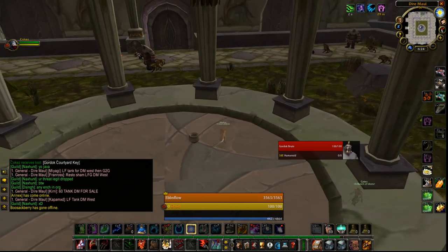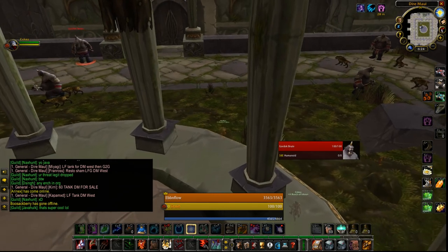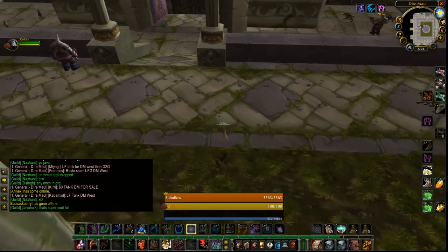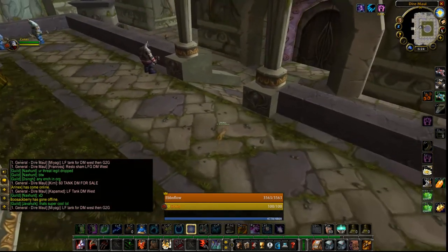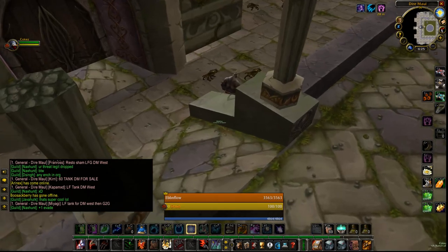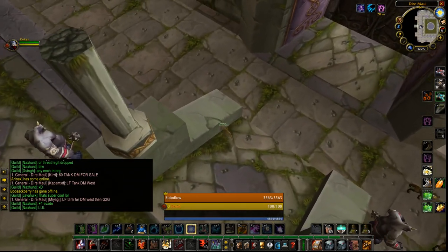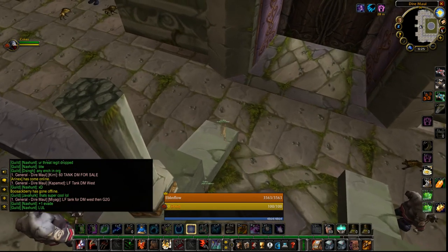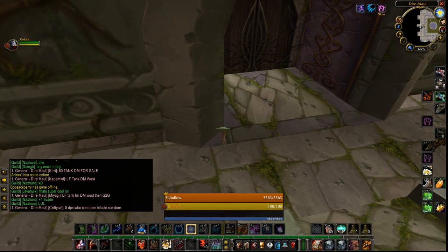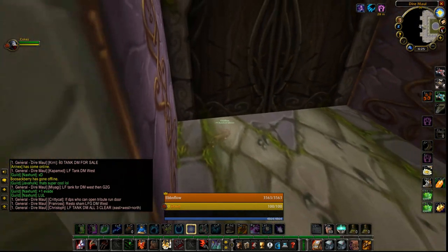I'm going to tell you: all the hyenas in Dire Maul Tribute have stealth detection. So if you get close enough to them, they will aggro to you — it's just like if you're unstealthed. They don't care that you're stealthed. So you need to be very careful, especially on these different pillars here. You have to go all the way over to that pillar and actually jump up on it, because you can see he's seeing me but hasn't aggroed yet. It's very, very hard with the hyenas.